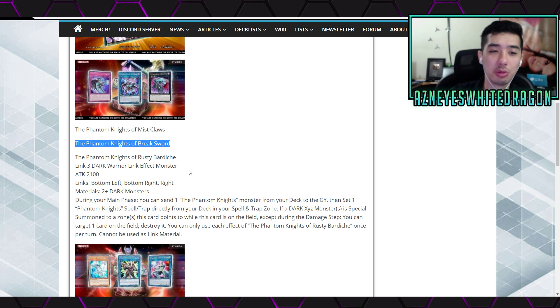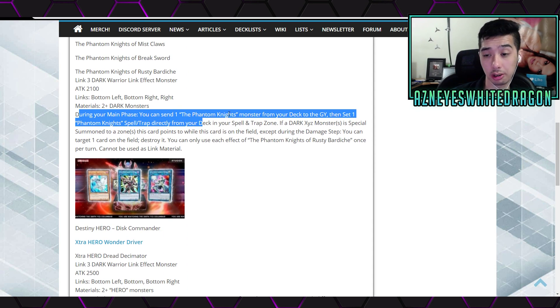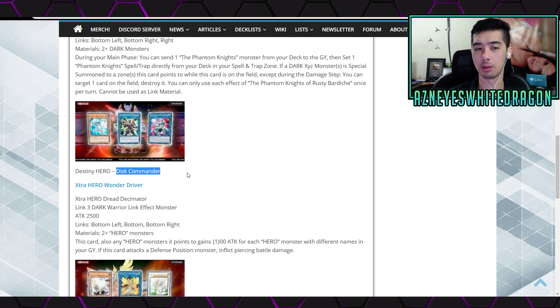So it looks like we're getting a phantom knights variant of some starter or structure deck, and of course the new legendary hero deck. There are also some more new cards. Next up we have the reprint errata version of Disk Commander. It did come off the ban list, but it doesn't really matter — no one really plays it anyway.